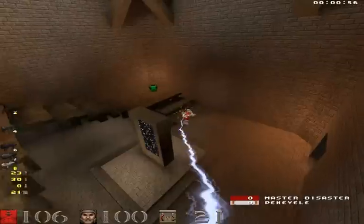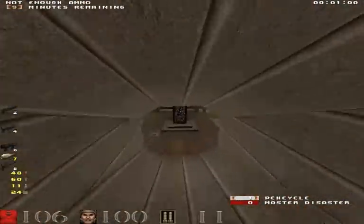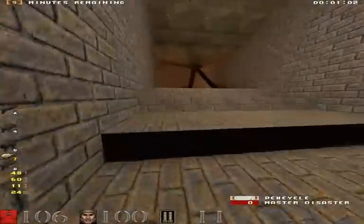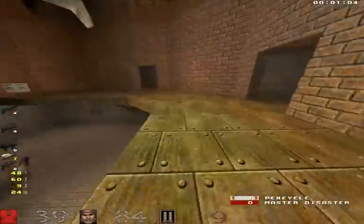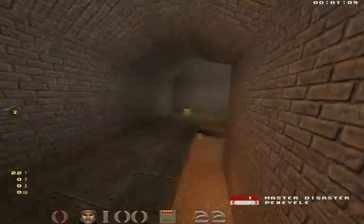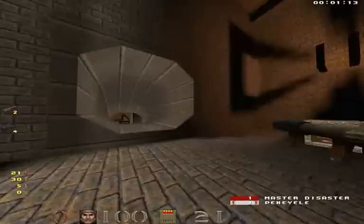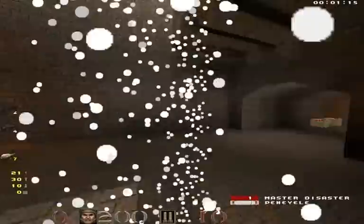Now I'm going to pick up these cells and finish him off. He let his guard down for just a second. Now I don't have much time between the red armor and the mega to get both. I know he doesn't have any armor — I could have killed him there, but now my chance is gone. Gotta escape quickly to the mega health and reset.